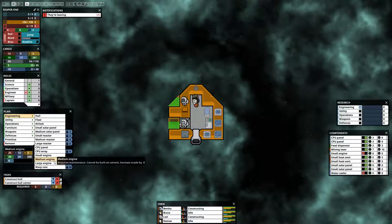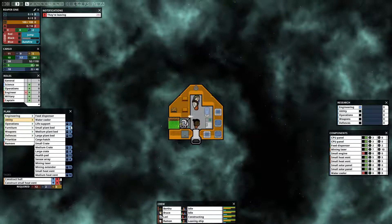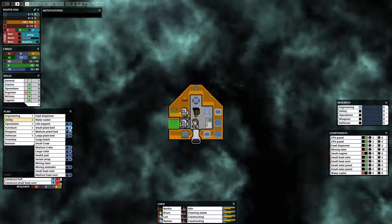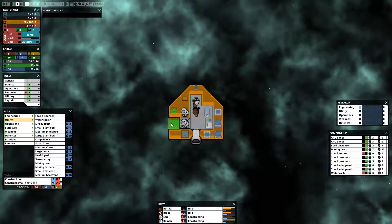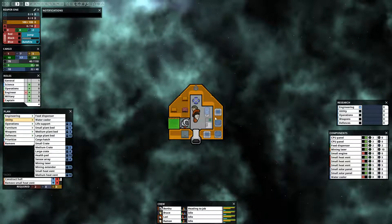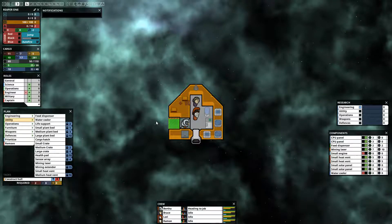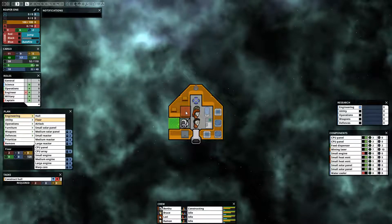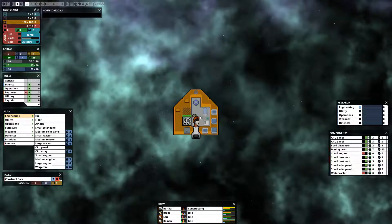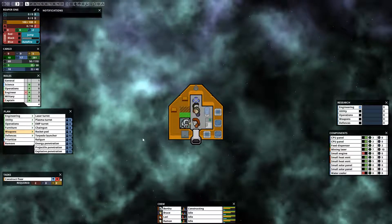We're going to skip the top of our side here. These numbers indicate the number of research points we need to unlock things. What we need is a small plant bed — we'll need to get one utility research point to unlock that, so that's going to be the goal. I think we're going to need another solar panel as well, and we need to get a laser soon too. But we're going to be more worried about getting our research first, because if we starve to death it doesn't matter how much we can defend ourselves. When we get a laser turret built we're going to need more heat dissipation as well, otherwise we're going to be in trouble.